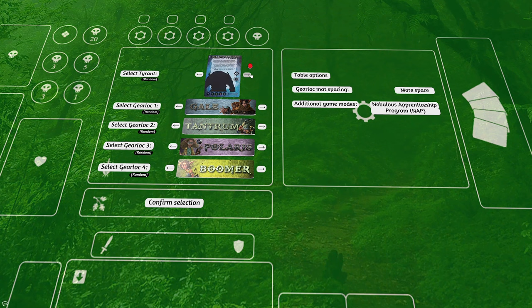Depending on how much space you like to have on your table, there is a gear lock mat spacing option which either puts the gear lock mats as close together as possible or spreads them out to give you more space between each gear lock mat. There's also an additional game mode called Nobulous Apprentice Program, which I'll cover later.